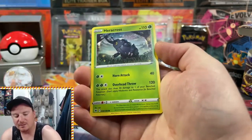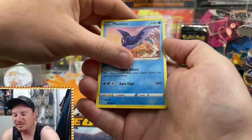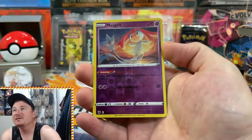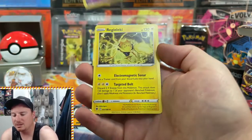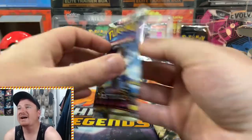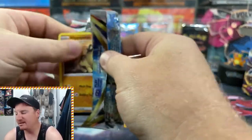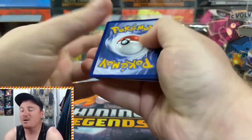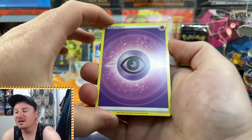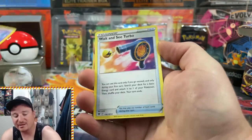We got Bronzong, Eevee, Heracross, Teddiursa, Mantine, Scyther, a Reverse Holo Mesprit, and a Regidrago for the rare. Three more packs left to go — the Samurott up on deck now — and see if we can continue these hits.